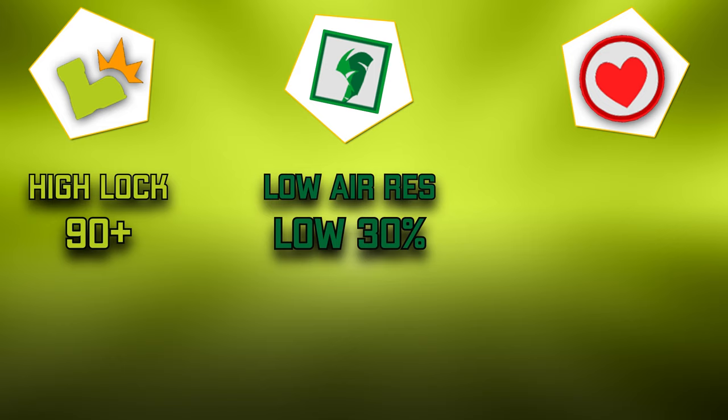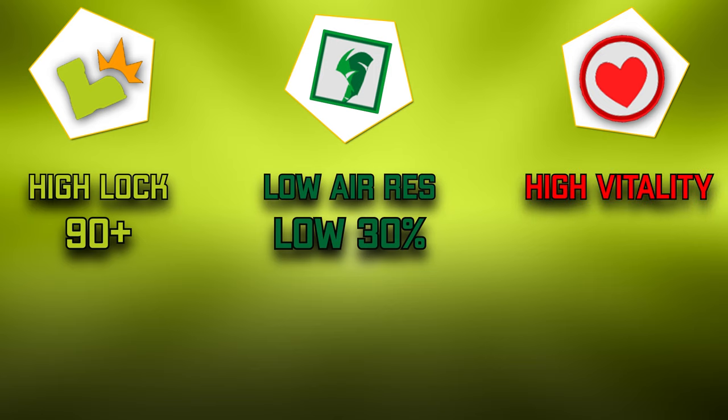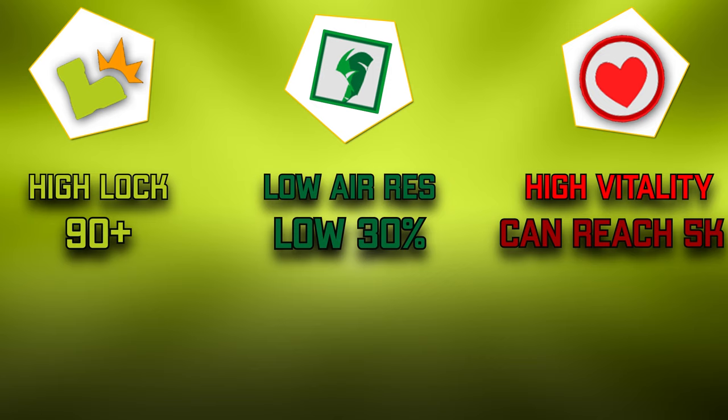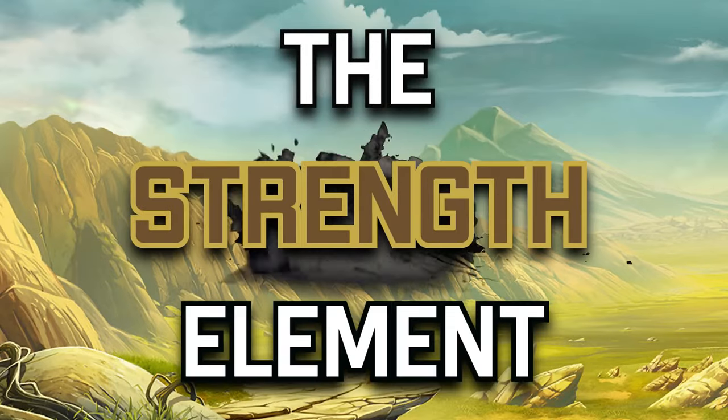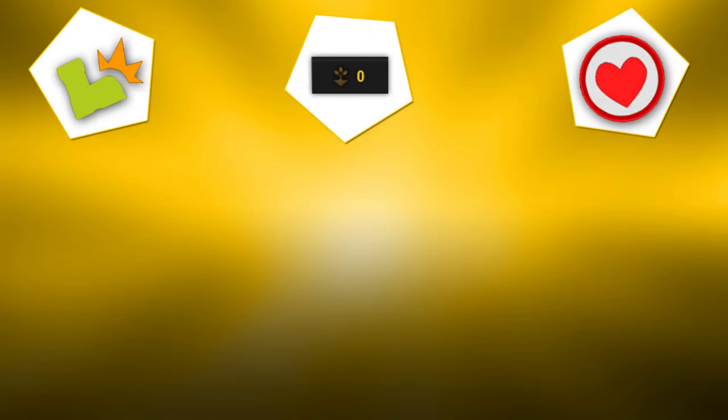So high lock, pushback res, and low area res — that's for sure an agility build. Another thing agility builds give, which is super nice, is a lot of vitality. Agility items give you a lot of vitality and that will help you identify even more easily. That's why I say agility mode is without a doubt the easiest one to find out in the char bar.